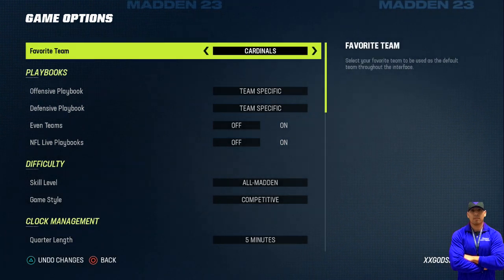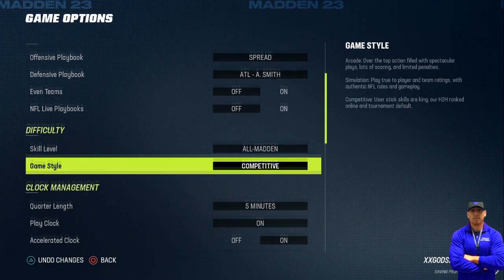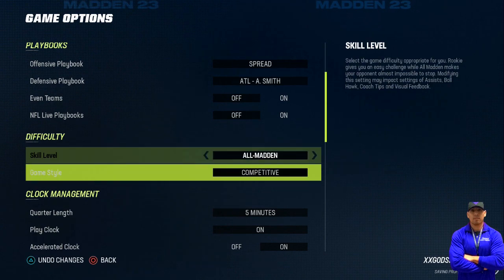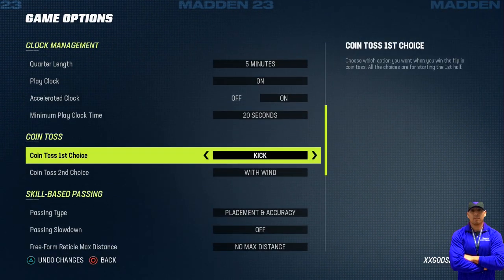First of all, you want to set your favorite team and preferences — whatever defense or offense you like. For skill level, always put it on competitive. Five minutes on the clock is pretty much universal for tournaments.